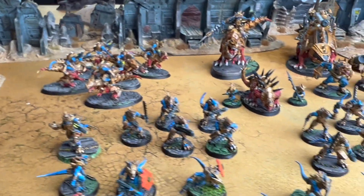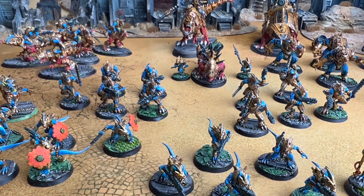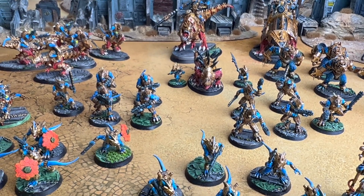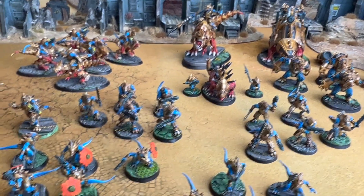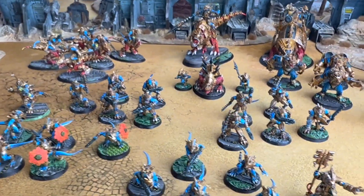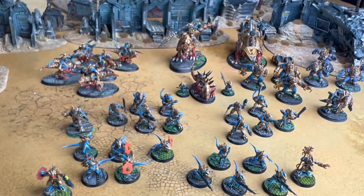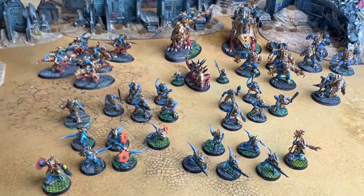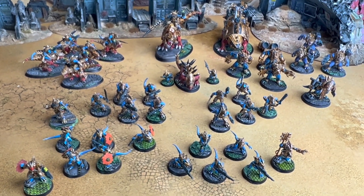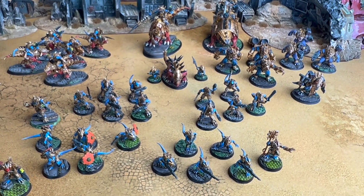So there's the lizard army! There will be more coming — 10 guardians, a couple of big ones, and a titan still to be printed. There'll probably be an update video at some point. That's Kerry's One Page Rules Saurian Starhost, all 3D printed and painted, looking resplendent in their shiny glory. Thanks for watching!